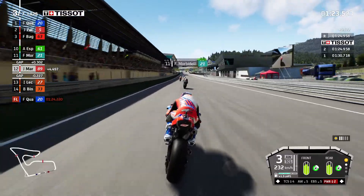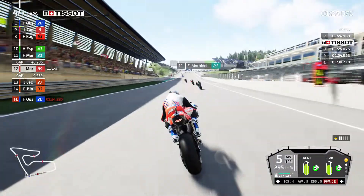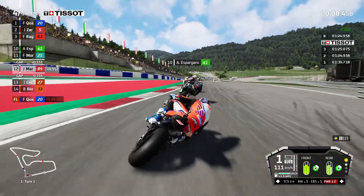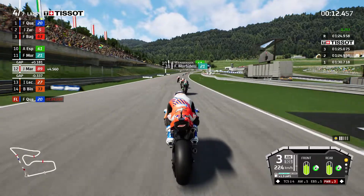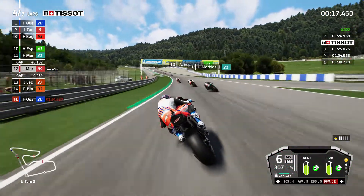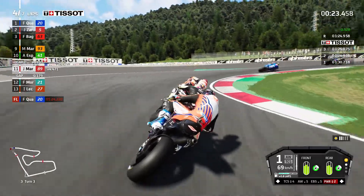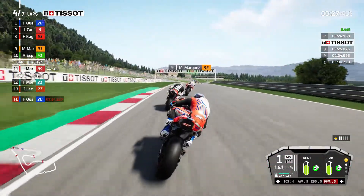Here we are at the end of lap three - we've completed three laps of seven, so we really need to get a move on if we want to reach the top 10. We've got to pass Morbidelli and Alash to get there. Through turn two we're closing up on Morbidelli, braking into turn three - we've got past him! He hasn't managed to get back on the inside, so we've dispatched Morbidelli.